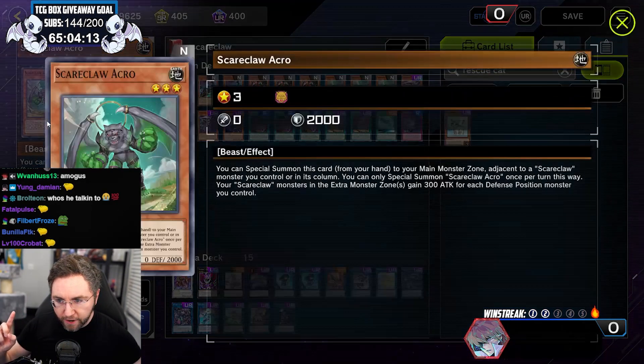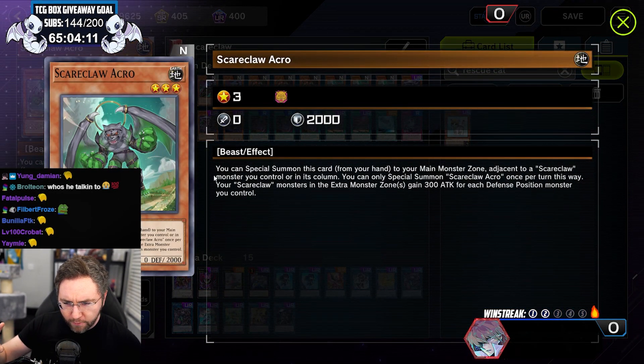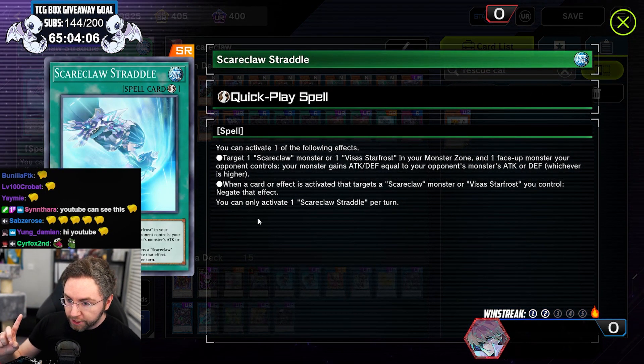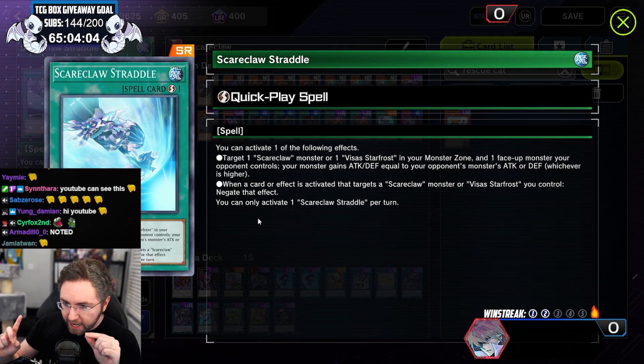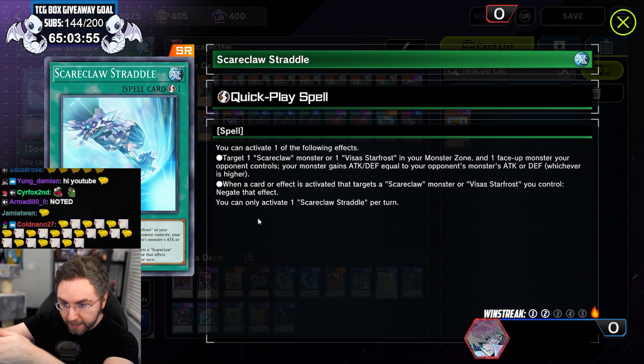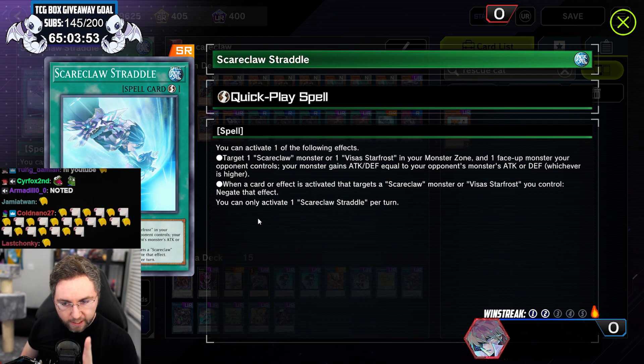The other monster boosts up your attack by 300 — not really needed as much. We also have the Quick Play spell, which can be used in the damage step to boost your Scareclaw Link by the attack of an opponent's monster. So if you have multiple attacks plus gaining the attack of their monster, that's huge — plus piercing. You're going to one-turn kill with this deck a lot.